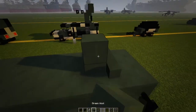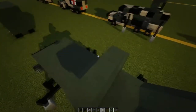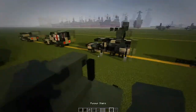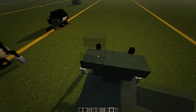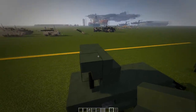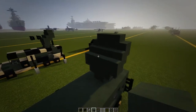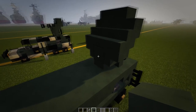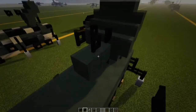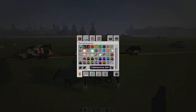On top of that block put another block; on the sides of those blocks put down two upside-down staircases. Behind that, put two fences. On top of those staircases, put three staircases there, three upside-down ones behind it, one there, one there, and a block in between. Then put two blocks and two fence gates open so it makes a little dish on top. Clear your inventory.